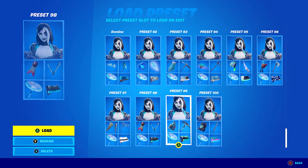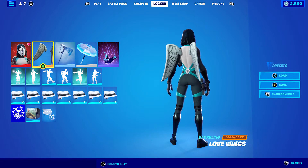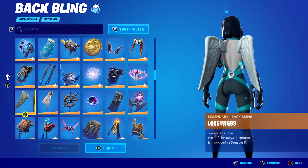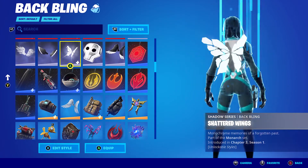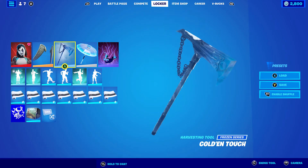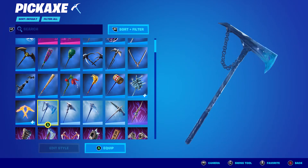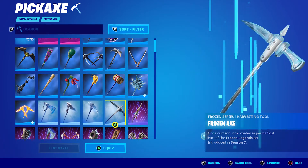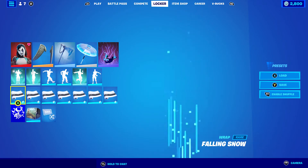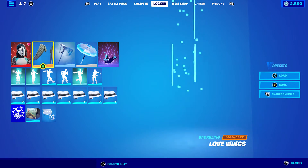For the seventh combo, I decided to use wing back blings. The Love Wings work absolutely perfectly with the skin. I was either going to use Love Wings, the Arc Wings, Shattered Wings, or the Perfect Wings — they all work perfectly, so if you don't have the Love Wings, you can use any of the others. The pickaxe I'm using is the Colden Touch, which is basically the Frozen Midas' Pickaxe from the Black Ice set. You can also use the Frozen Axe or even Solitude Strike — basically Superman's Pickaxe. The wrap I'm using is Falling Snow, because it looks quite cool on the guns and goes nicely with the white of the skin and the back bling.